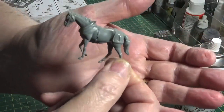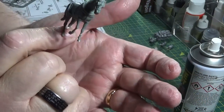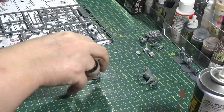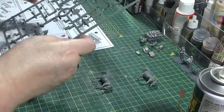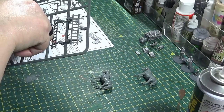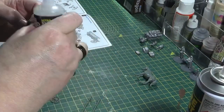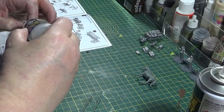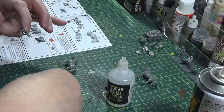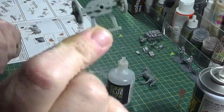So that's the first horse done. I'll just get the other one put together and then I'll bring you back. Right, so that's the horses done. Now I'll start to put the wagon together. As I say, just personal choice, I'm going to go for the one horse.